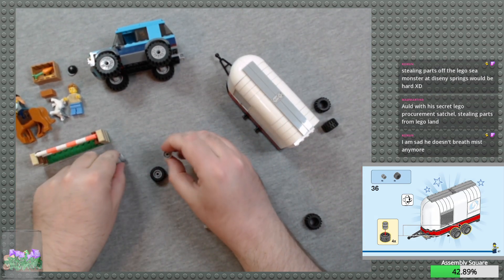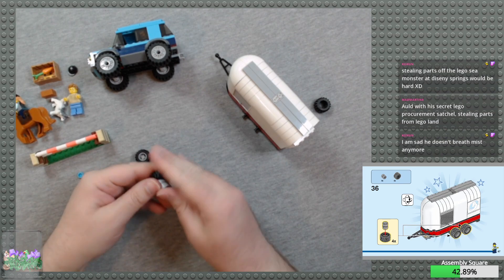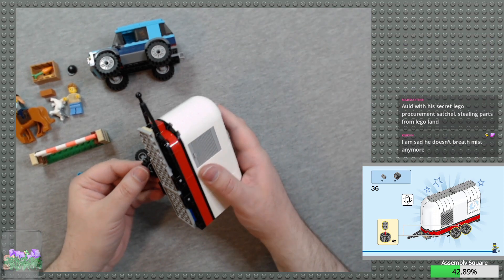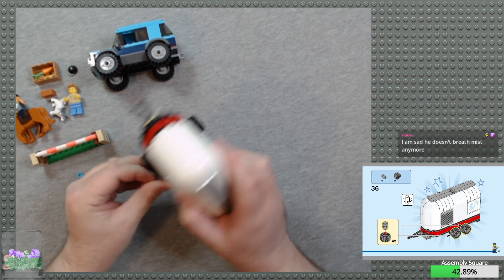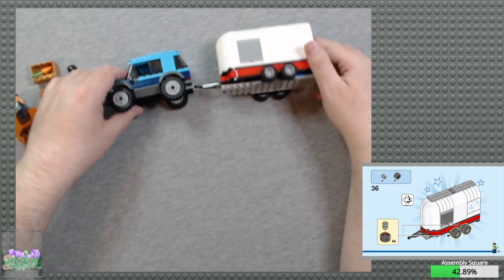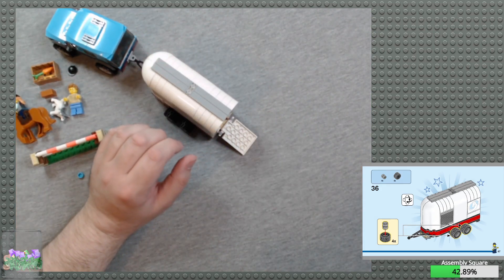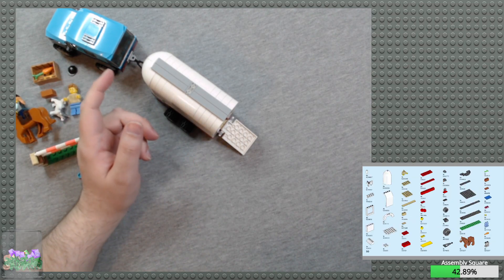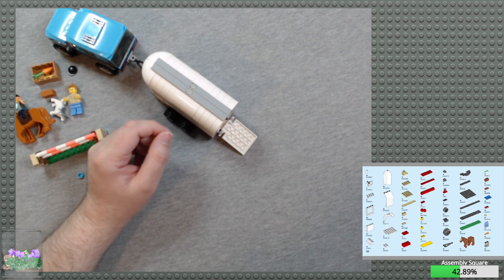Then we do the wheels. I think I mentioned last time that Lego is the number one producer of tires in the world — it's true. There we go. And it is nice that they're now including the parts list in the back — that's really nice. It does ignore extras though.